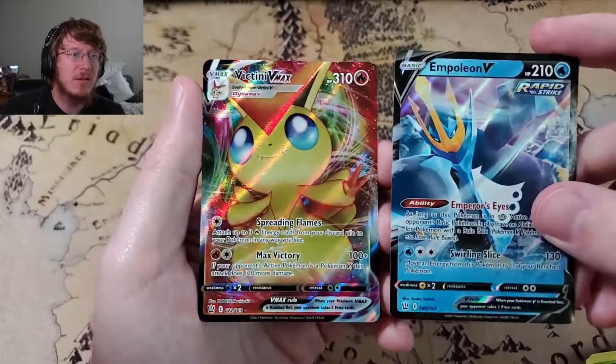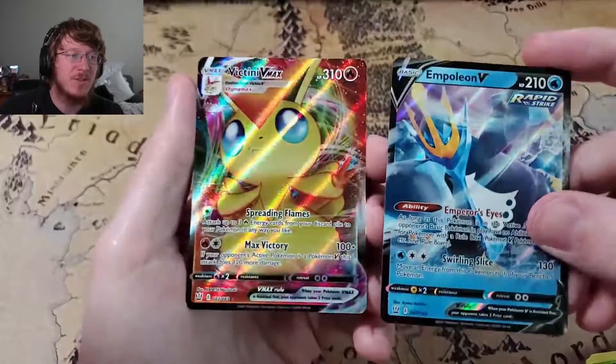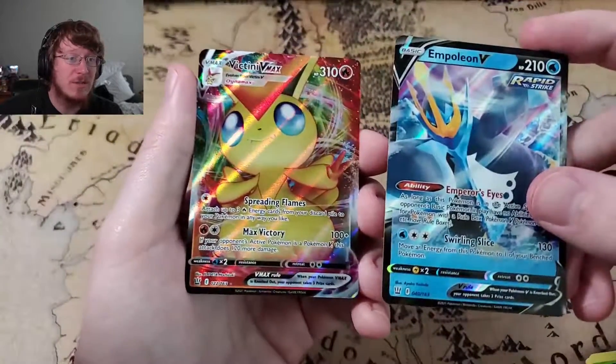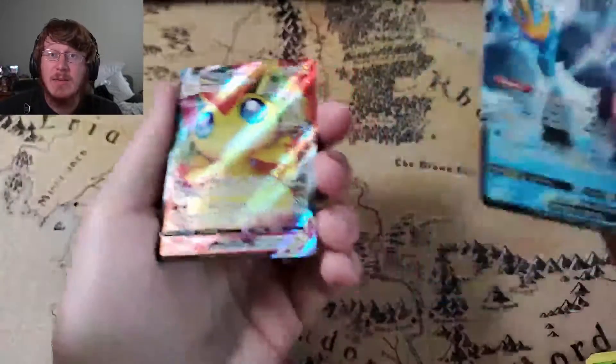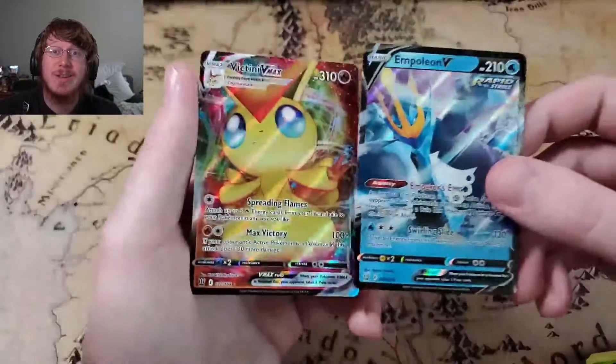So two pulls from this set today: we've got the Empoleon Rapid Strike and the Victini VMAX. I've been having some good luck with these past couple of openings, so I can't complain. Let me know what you guys think in the comments below. Thank you again so much for watching, and we will see you all in the next video.